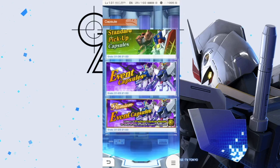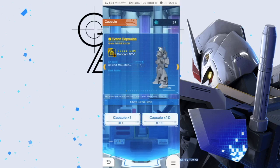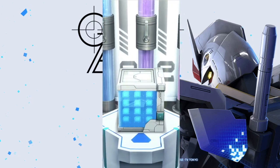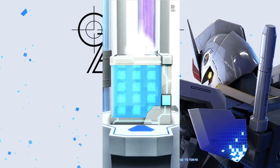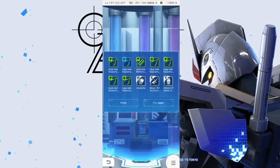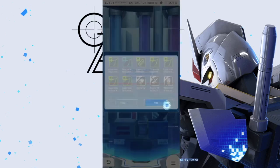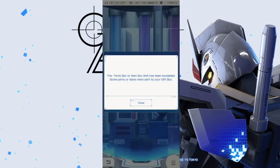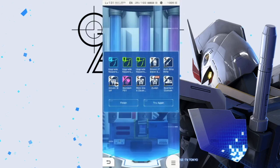We're going to do a three times pull on the standard. Let's see exactly what we get, and we'll take a look at the actual Alex Gundam. What are we getting? Nope, nothing good. Try it again. I'm really hoping for some Alex parts. I would like to finish... oh, F91. Well, I already got the arm. Damn it.